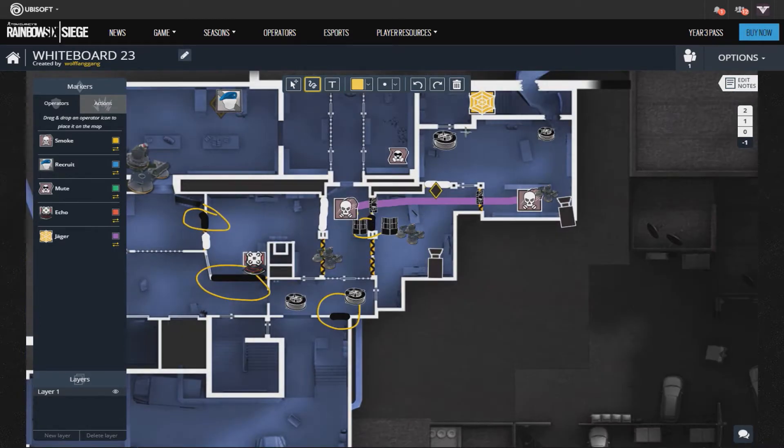4 barbs are placed on the following locations: 2 in basement hallway — one below the hatch and the other on the door entering the hall from garage. Use this against teams that could push you through garage.